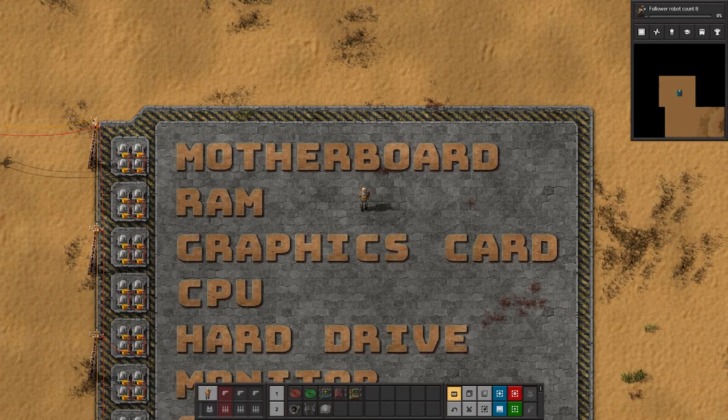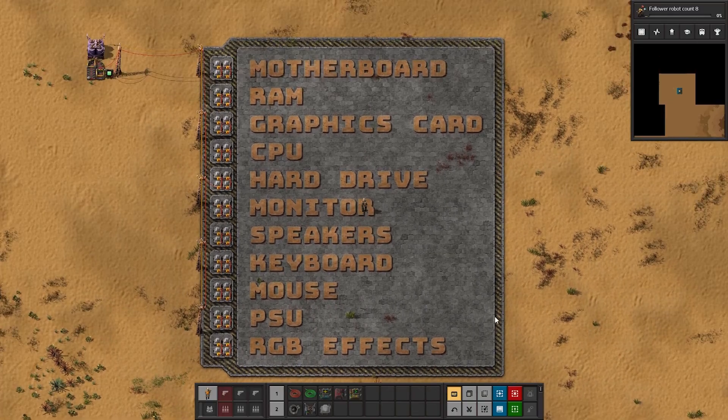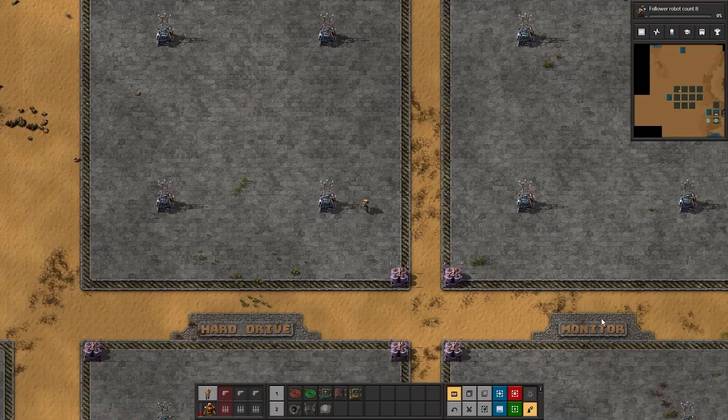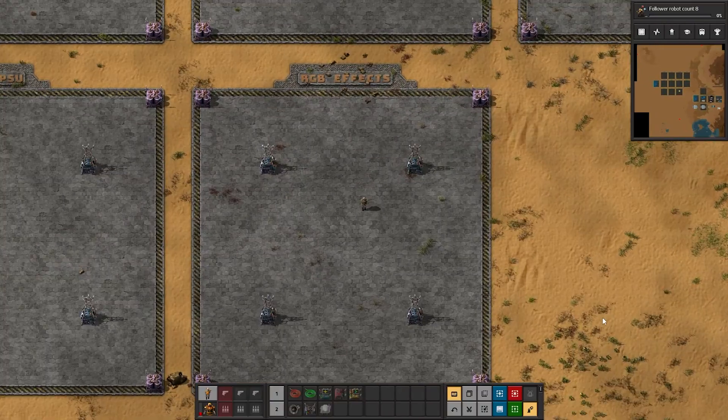In this video series, I will be constructing a computer in Factorio. This won't be a fancy rig by any means, but it will still be able to perform basic functions. Here I have a checklist of all the parts the computer will need, ranging from its motherboard all the way to the most important feature: useless RGB effects.